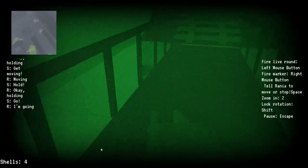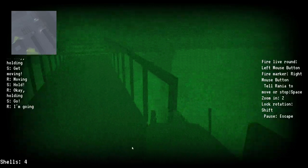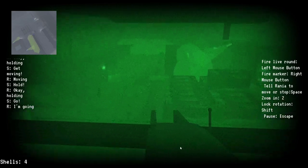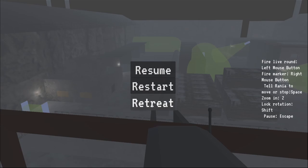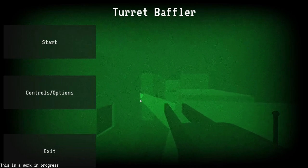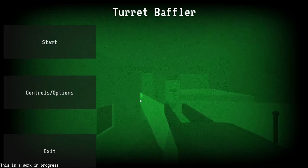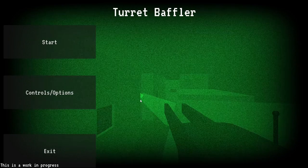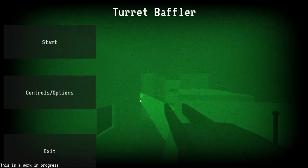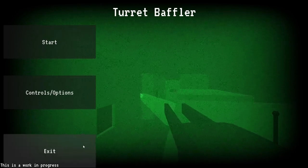It seems something has gone wrong here because Rania is supposed to get to the evac point over there, but that doesn't seem to have happened. So I'm just going to quit and end the recording here. So that is it — this is my first project with Godot. I have done games before with Unity, but this is a different engine, so it's early in the project and a bit rough around the edges. If you have any suggestions, put a comment in the video below or send me an email via my website — the link will be in the description. That's it, and I'll see you around. Bye.